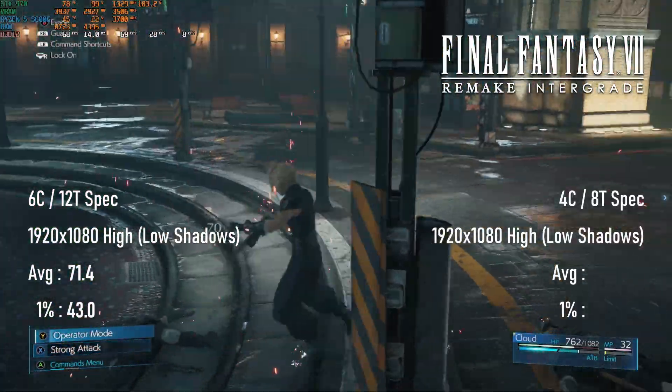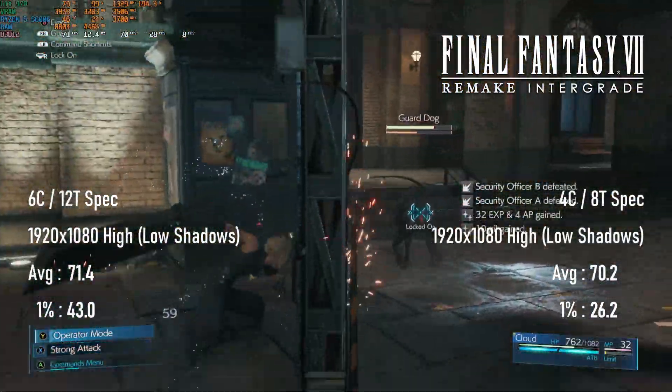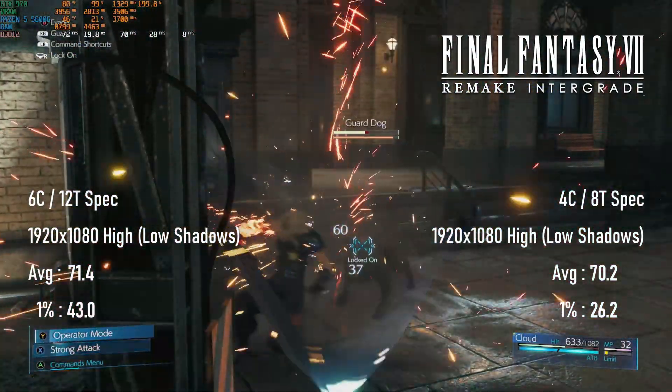The quad-core setup scores remarkably similar average frame rates to the overclocked 6-core. The downside occurs with the 1% lows, which are sometimes over 50% lower than they are with the higher spec CPU.